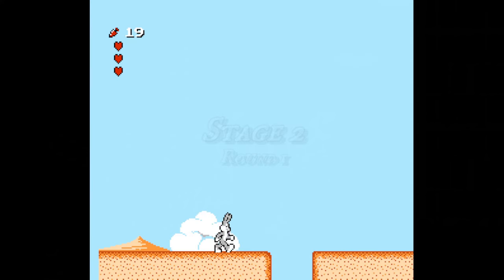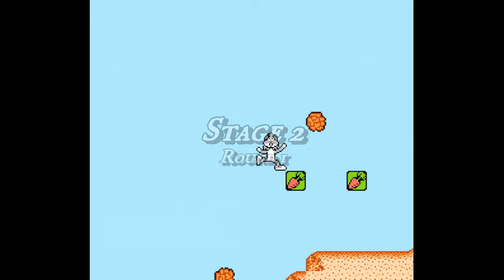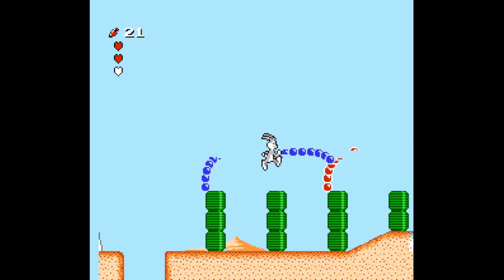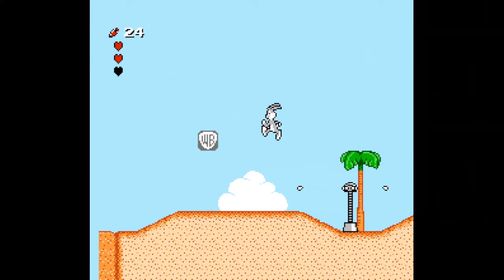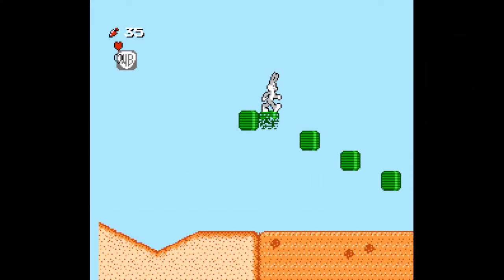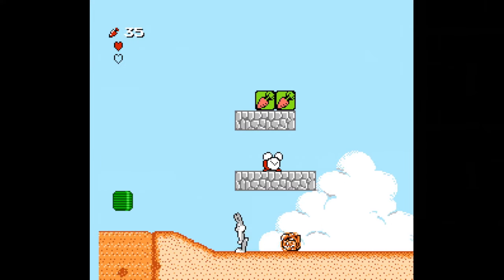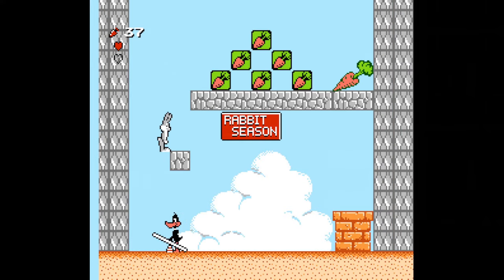On to World 2, which is in the desert. As soon as you jump across this pit, the ground starts collapsing, so book it. Carefully time your movements through all the centipedes, and jump over the quicksand — if you do get caught, you'll have to button mash. Use the moving platform to get up onto the green blocks, which make things way easier to get across the quicksand. Jump over the rolling tumbleweed, and the passage to Daffy is just ahead. Slip by him and spring your way up to the big carrot.